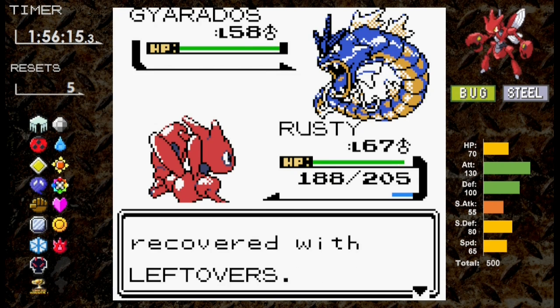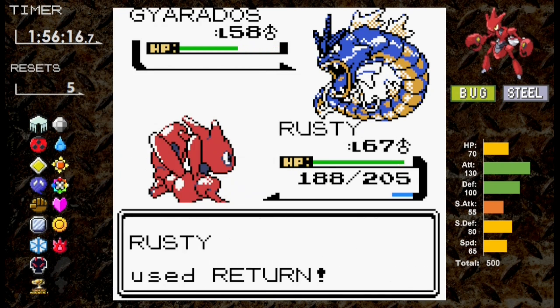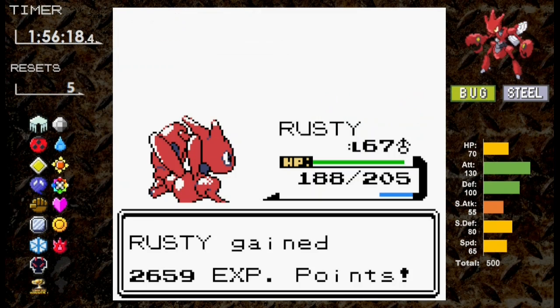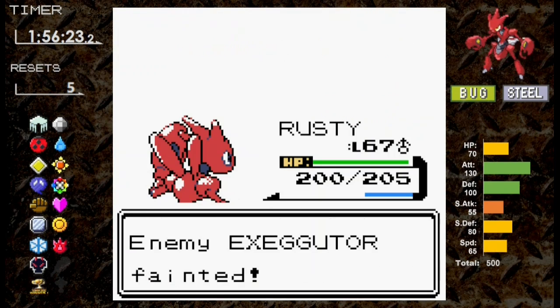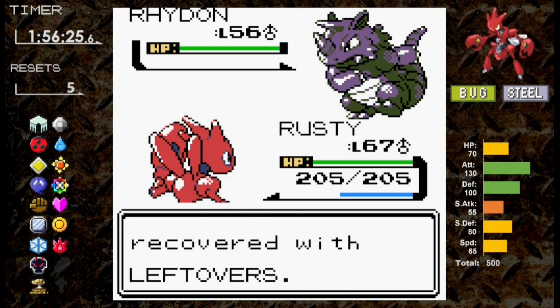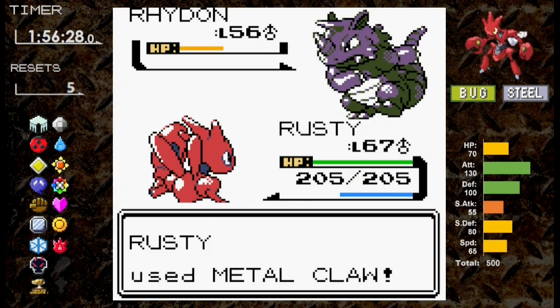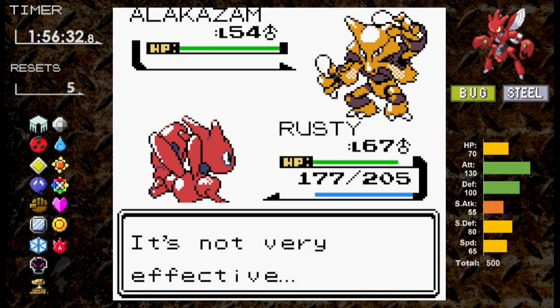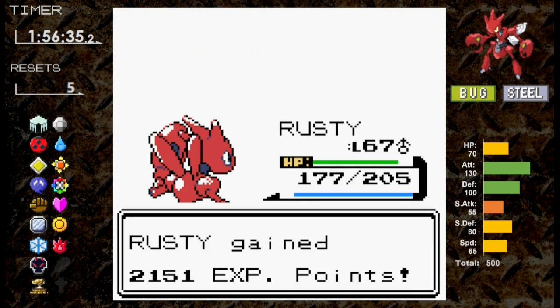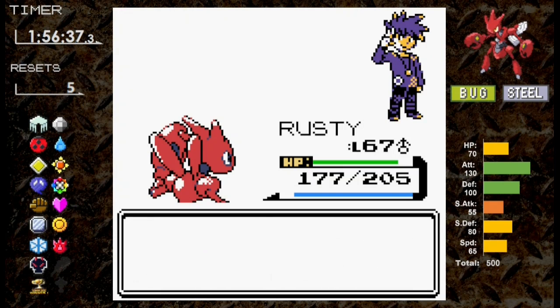With Arcanine out of the way, I think we're all but set. Gyarados is next and our Return finishes it. Exeggutor is a bit more defensive but also goes down in one turn. For Rhydon we have Metal Claw, which is enough. And finally for Alakazam, we make it disappear. The last Kanto gym leader is down, and we're moving on to Red at Mount Silver.